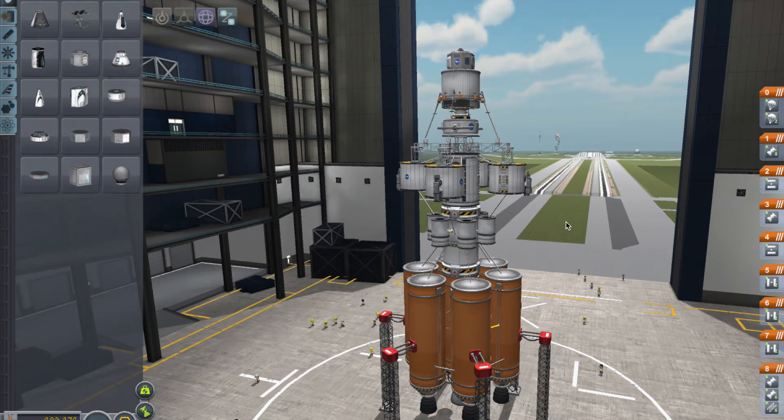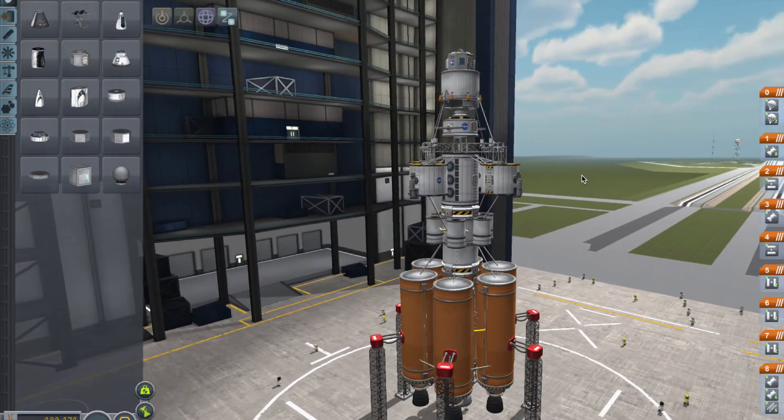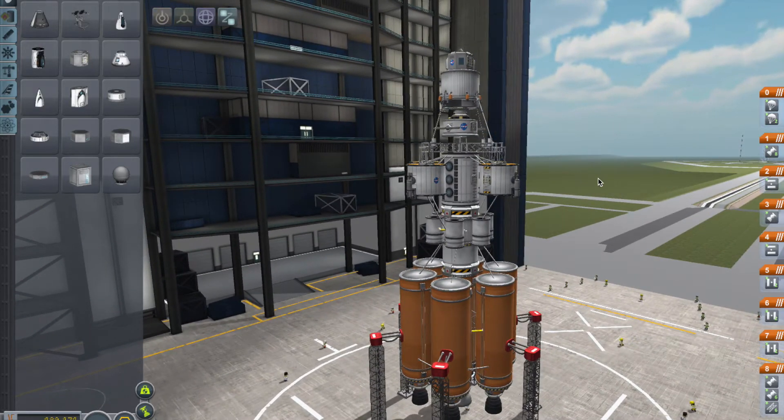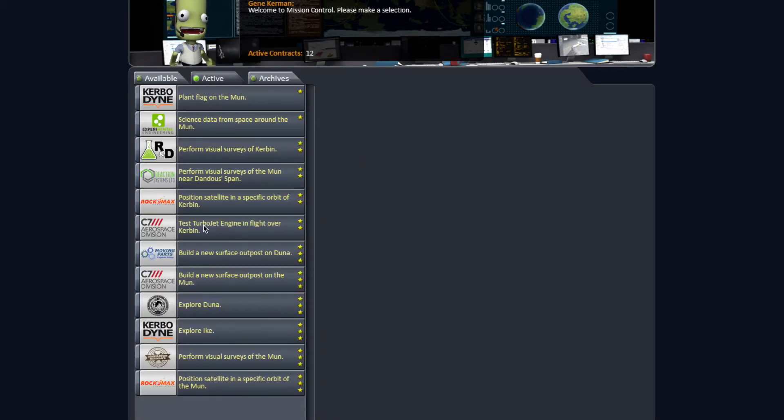Hello and welcome to today's Kerbal Space Program tutorial. My name is Mike Turner and I'll be attempting to land a base on the moon today — and not just any base. I was playing career mode and got a challenge to put a base on the moon with certain specific specs, so let's go look at it.